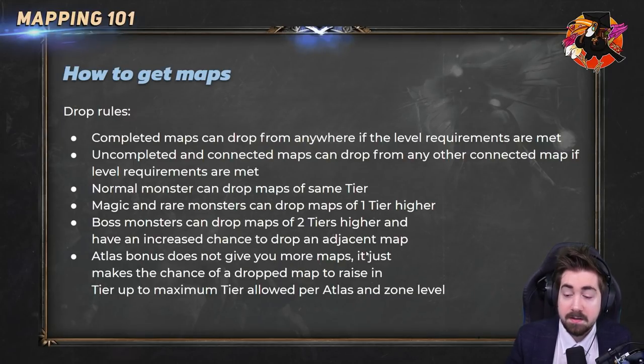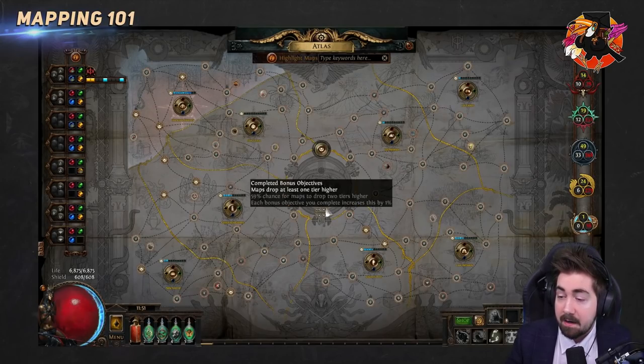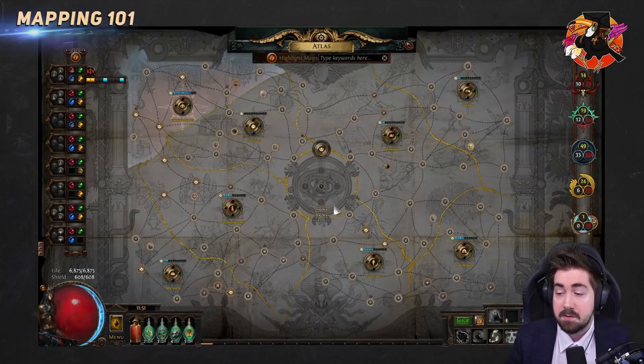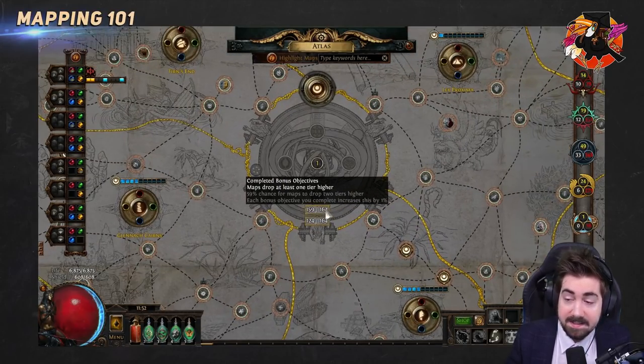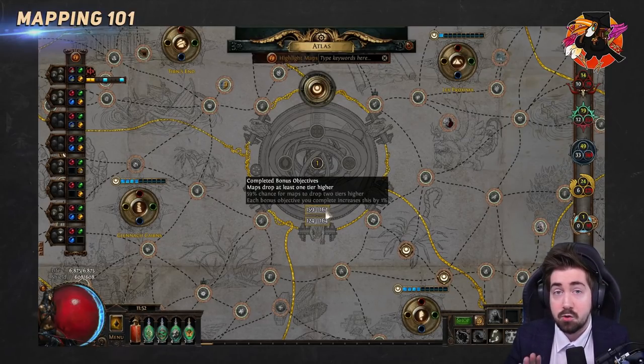We've talked about the atlas bonus — but what does it actually do? The completed bonus objective does not give you more map drops. Whether you have 164 or zero bonus completions, you drop exactly the same amount of maps. It does not influence the drop rate at all.